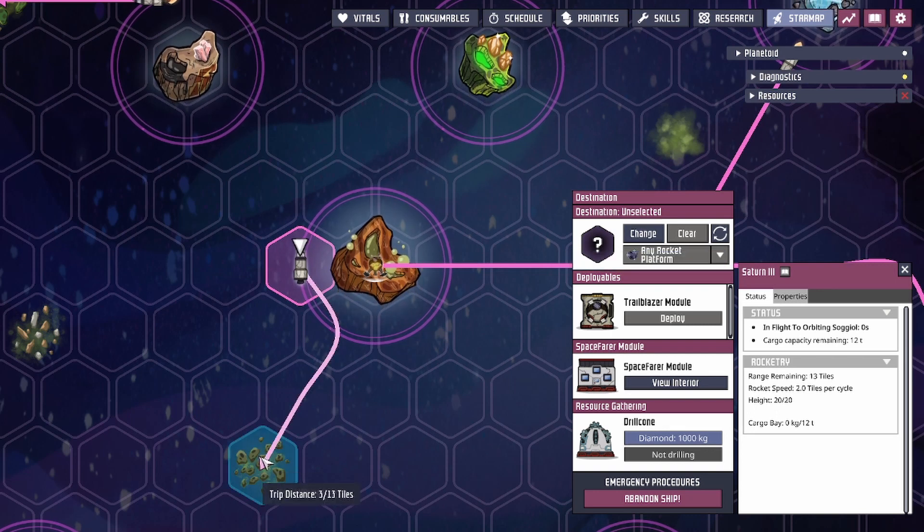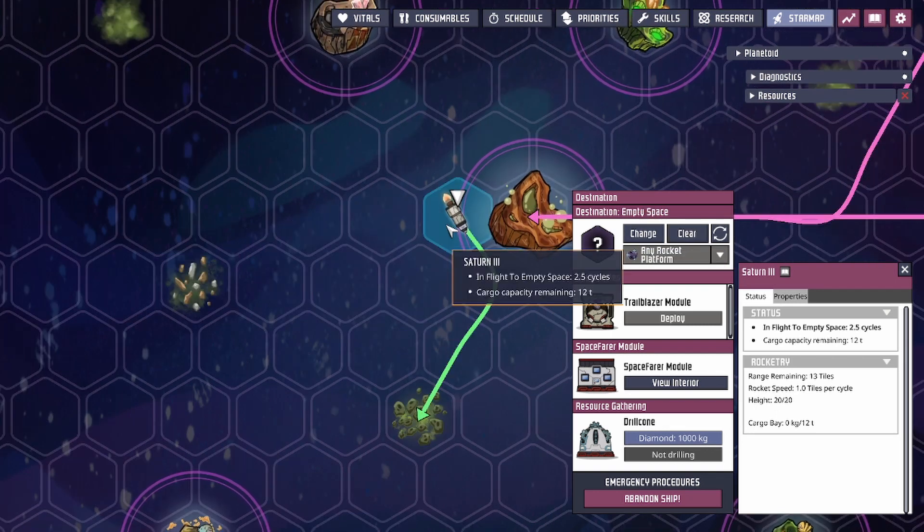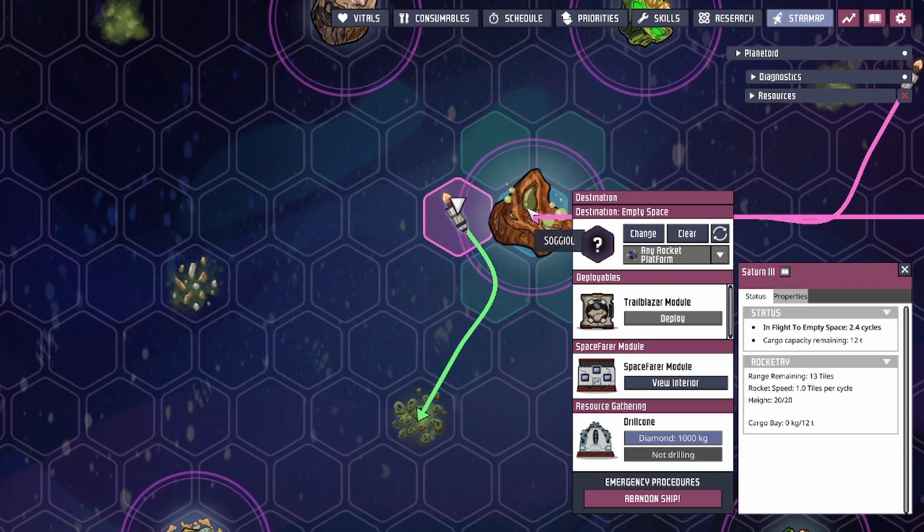There it is — the Trailblazer module coming out. You can actually start navigating already. By clicking on the rocket and clicking change, we can navigate to a point of interest to start drill-coning. This does mean the rocket will take a little bit longer since there's no pilot with a piloting skill to decrease travel time, so it'll be a longer trip — but it happens in the background and you don't have to worry about it. You've successfully launched your pilot out of the ship. You can navigate it back and park it on the planet without a duplicant — you only need a duplicant for the initial liftoff, after which you can navigate using the auto-pilot feature.